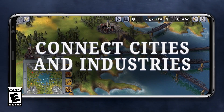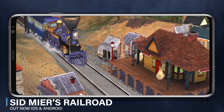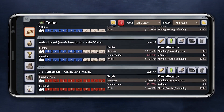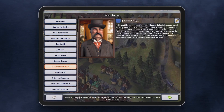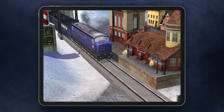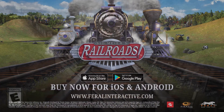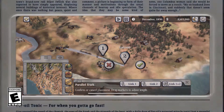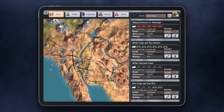Become history's greatest rail baron in Sid Meier's Railroads. In this captivating mix of model train set and railway management simulator, lay tracks and optimize routes to establish lucrative networks of cities and industries, transporting passengers, raw materials, and goods across continents. Grow profits through efficiency, innovation, and shrewd business decisions as you acquire valuable patents, trade stocks, and build or buy industries. Compete with world leaders and industrial titans to achieve the ultimate goal: becoming the greatest railroad tycoon of the age.